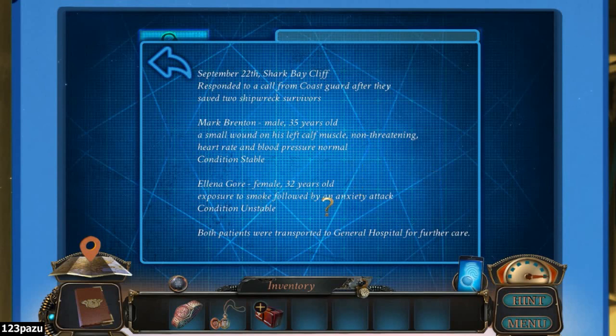Alina Gore. Female. 32 years old. Exposure to smoke followed by an anxiety attack. Condition unstable. Both patients were transported to General Hospital for further care. So that's where we are going to find them.